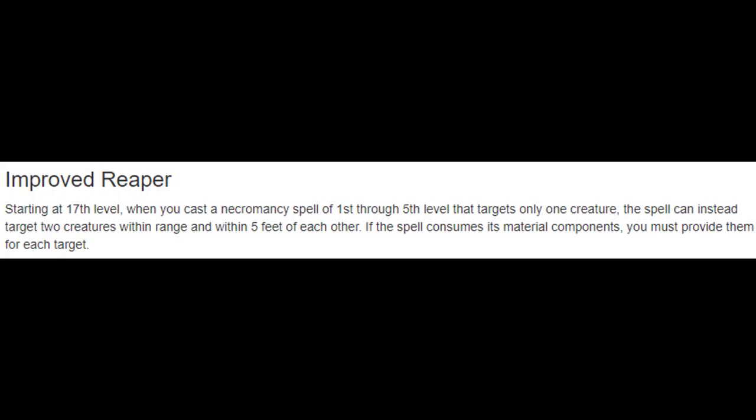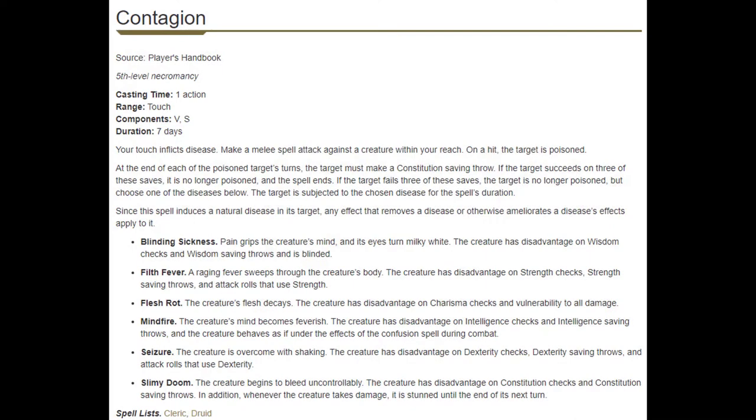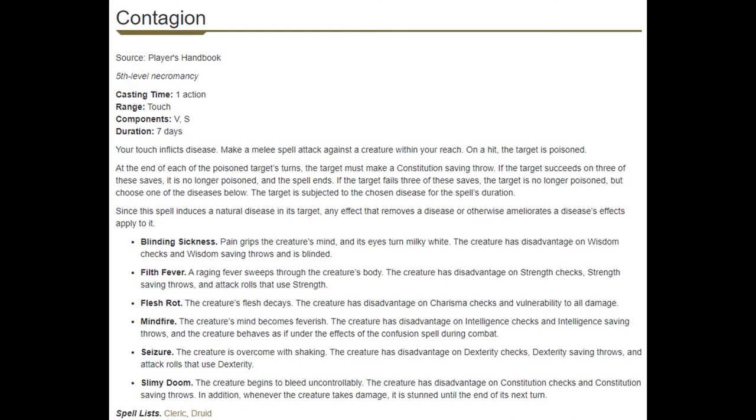At level 17 we get Improved Reaper. It lets us do the same thing Reaper does — target a single enemy with another nearby and hit both — but now for any of our necrotic spells levels one through five. This helps make our inconsistent necromancy spells more consistent because two enemies have to make the saves. As a standout, Contagion is great: if two melee enemies are pressuring you, you touch one, it spreads to the other, poison both, and they need multiple Constitution saves to break out. At minimum it lasts three turns, and all you need is to hit with an attack — far more reliable than most of our other options. Overall Improved Reaper is good but the five-foot limitation keeps it in the 'okay' region.